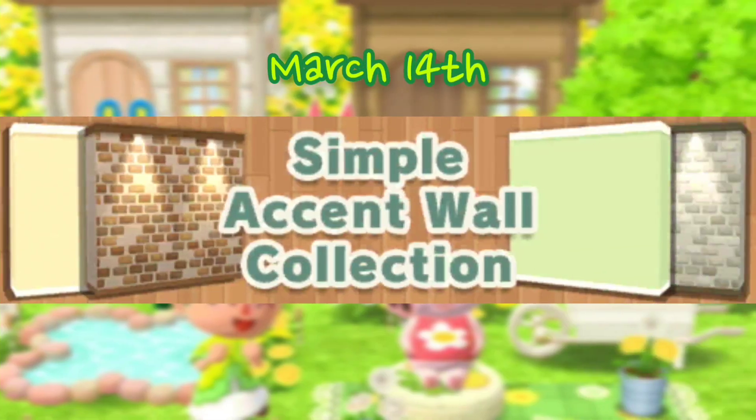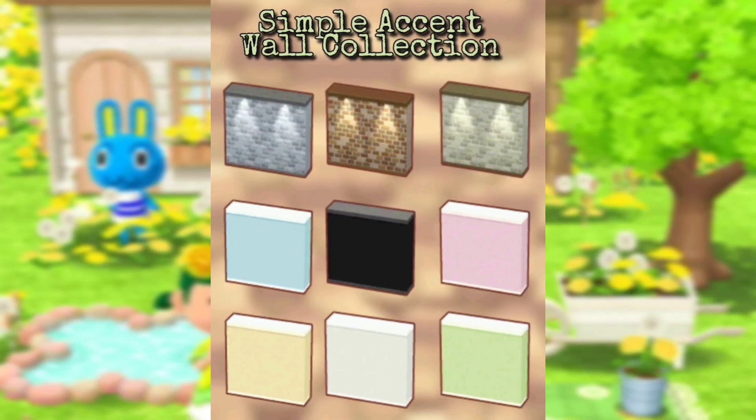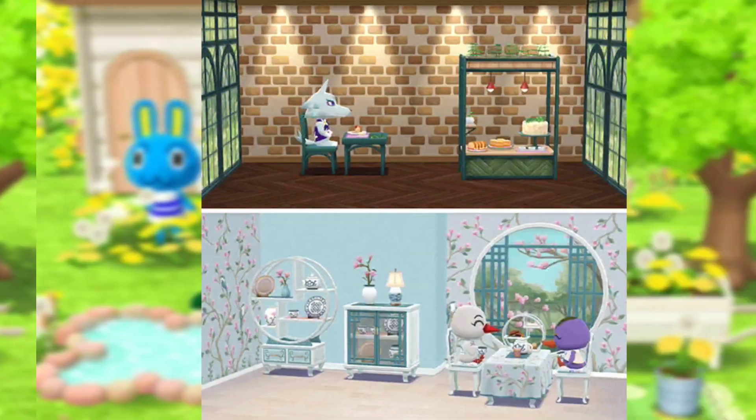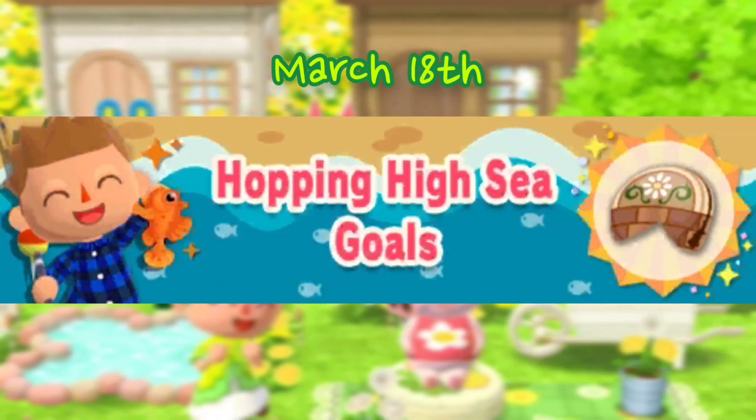Also on March 14th we are getting the Simple Absent wall collection — these are partition walls for your campsite or cabin. It looks super cute in the cabin, but I won't be spending my leaf tickets on this since I need to save them for cookies. On March 18th we are getting the Hopping High sea goals and also Pom Pom's cookie again.